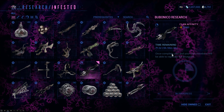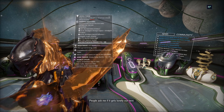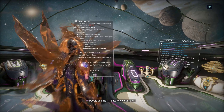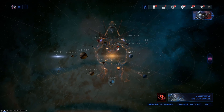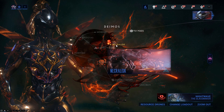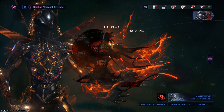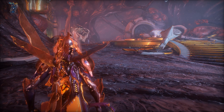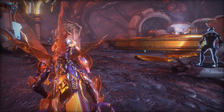That's just two of the new weapons. For the rest of them, we have to make a pit stop in Deimos. Let's jump right into Necralisk. We're going to visit a couple of different vendors here because there's some new stuff we can get.